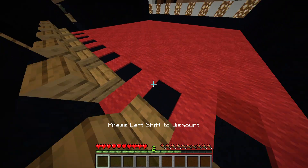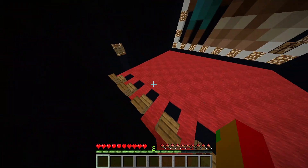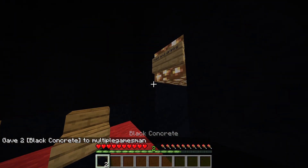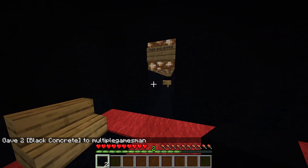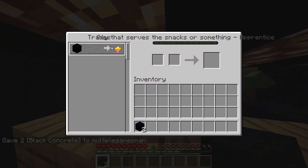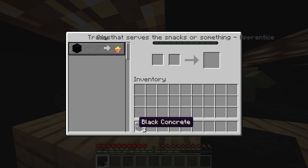Okay, I got stuck in the ground. So this is pretty cool. Now I'm going to give myself two black concrete — you probably have no idea why — but I'm just going to go to the food and drink section and buy some popcorn for some black concrete.